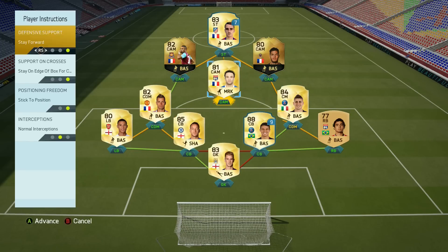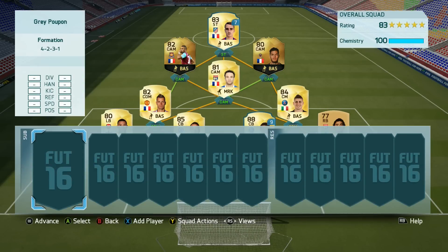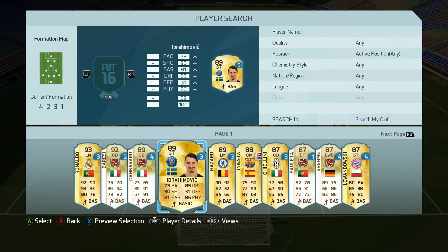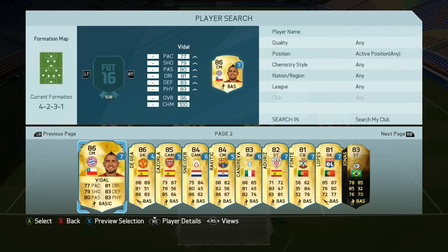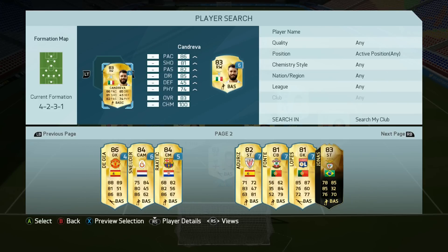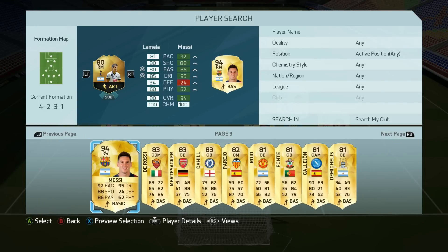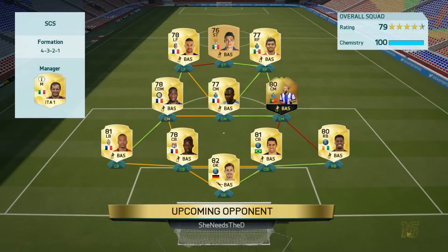I packed Inform Ben Arfa and invested in Payet, so I threw them on the team. A lot of you have been asking for my player instructions — the most important thing is every single player is on aggressive interceptions. A lot of people still have that FIFA 15 mentality of passing forward immediately, and aggressive interceptions helps me get possession back. Definitely try it if you're having trouble keeping possession.